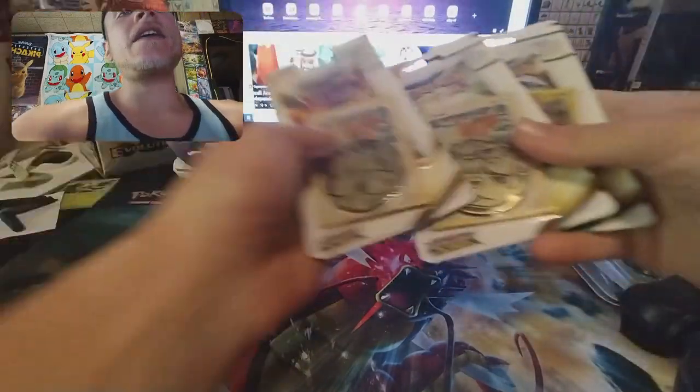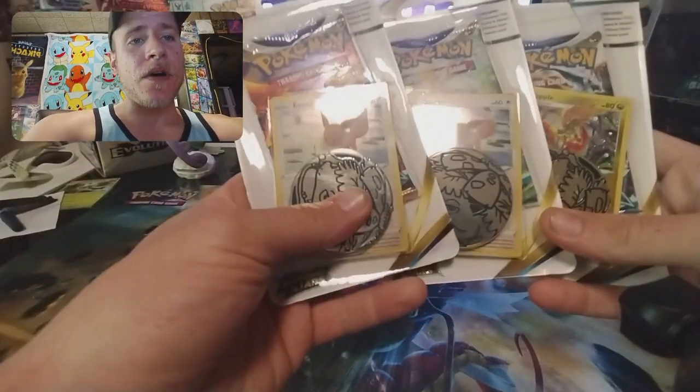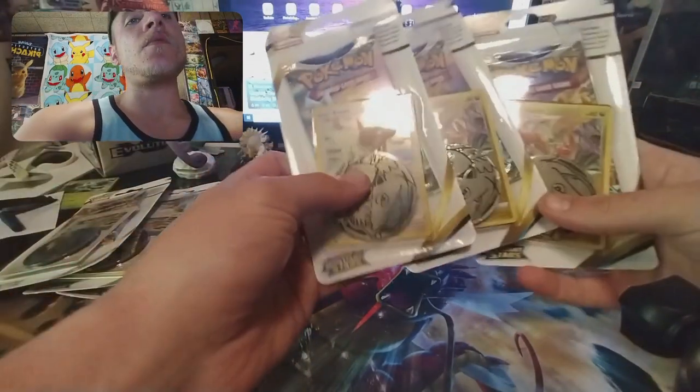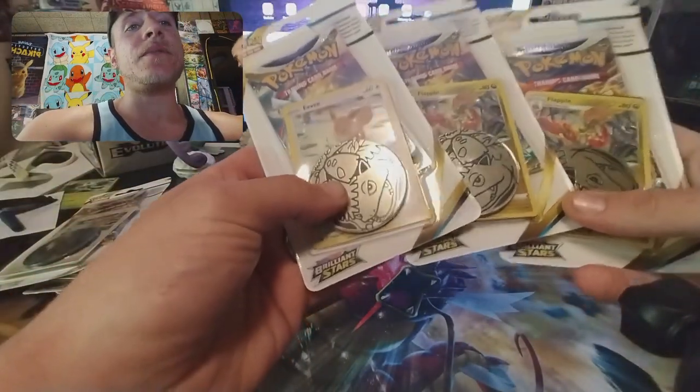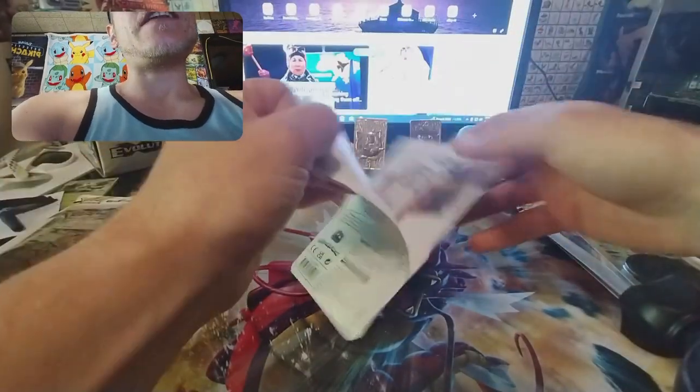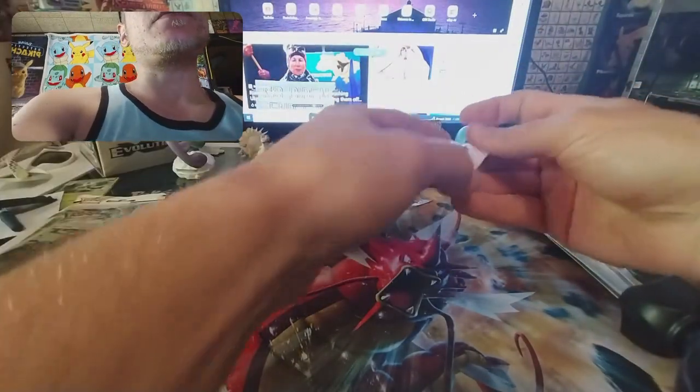What's up everybody! Today my little brother decided to do a random stop-off and he brought with him some Brilliant Stars promo packs. We got Eevee and Flapple on the front. We are going for Charizard and Venusaur — I think it's like the alt-art — that's what you want to get from this set. So we're going to go ahead and crack into this. I'm going to get the boosters out first.